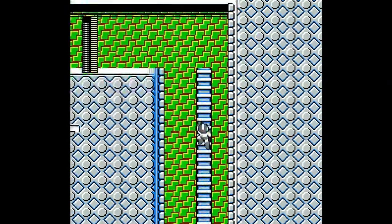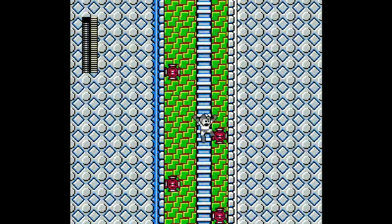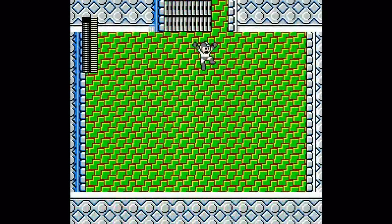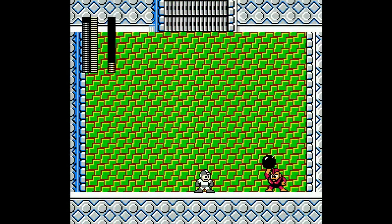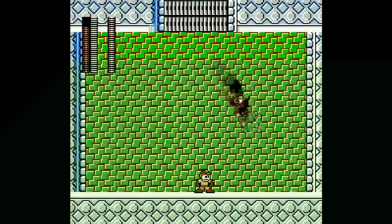Let me guess — we're going to have enemies in the boss chamber. This is not a good idea; it wasn't a good idea in Mega Man 1. Give me something new. This stage didn't do anything — it didn't put a new twist on it.